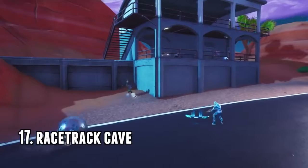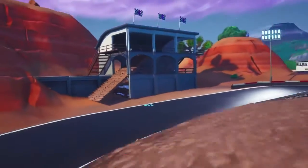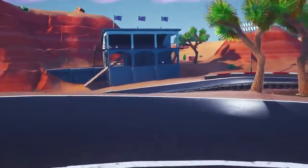Number 17, the racetrack cave. You need to break this piece of wall, block it back up with a staircase and a wall, and then no one's going to look for you down there. You're all good.